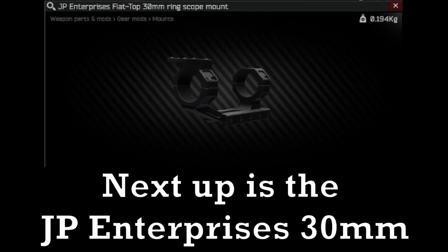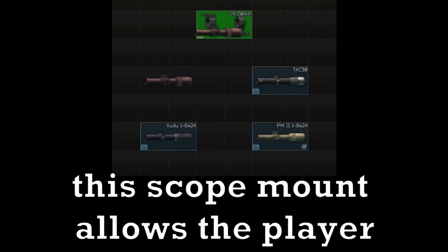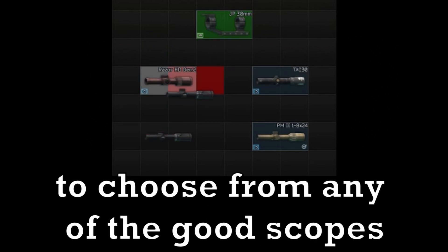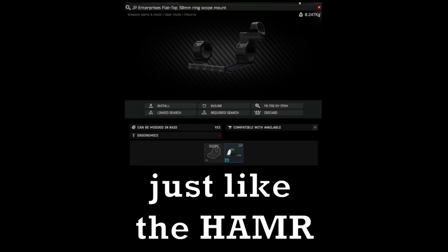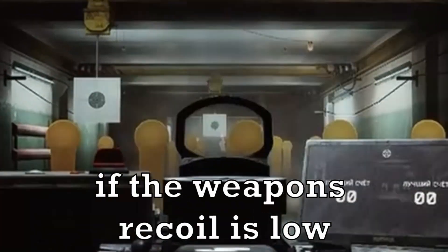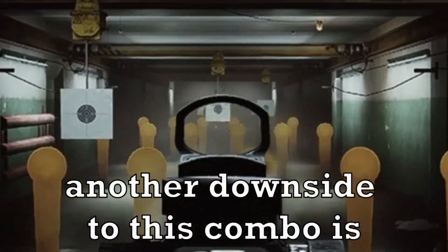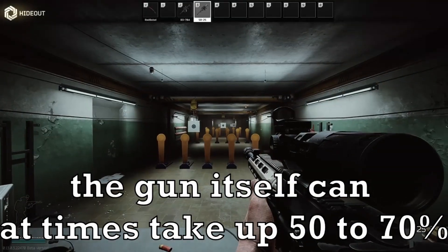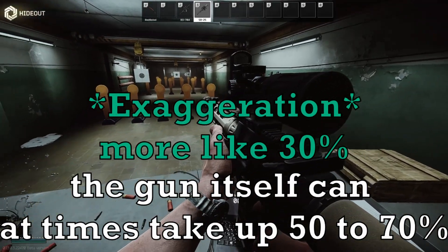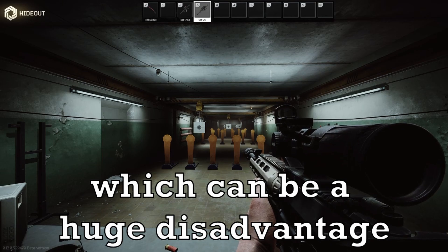Next up is the JP Enterprises 30mm scope mount. This scope mount allows the player to choose from any of the good scopes in Tarkov, and it also has the ability to attach a Delta Point on top just like the HAMR. The downsides are: the scope combo is only good if the weapon's recoil is low — any high recoil gun with this combo will suffer greatly. Additionally, the gun itself can at times take up 50–70% of the player's screen, which can be a huge disadvantage in certain scenarios.